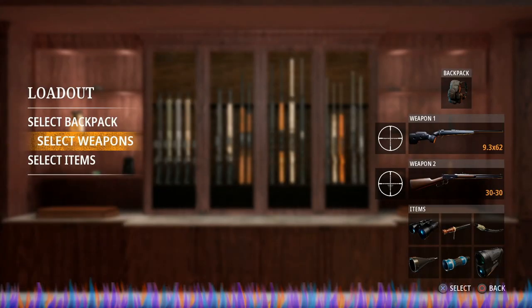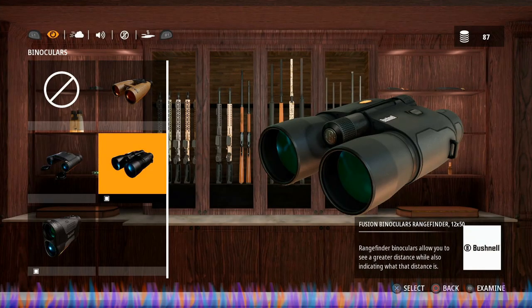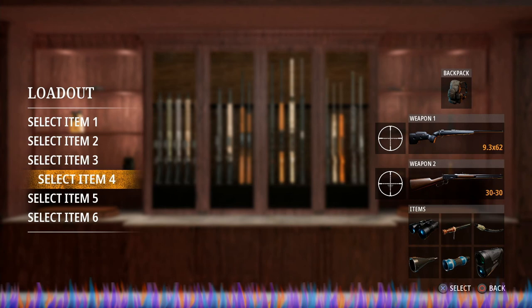If you want to hunt something smaller like a cougar, take the appropriate gun — instead of the Carbon Wolf I would put the Takedown as your number one weapon. It doesn't matter where you put it. As for items, this is how I have mine set up: first is the rangefinder, second is deer collar, third is elk collar, fourth is moose.